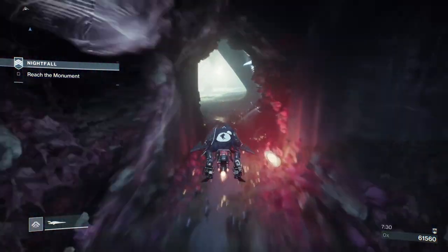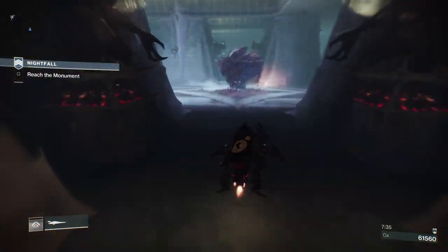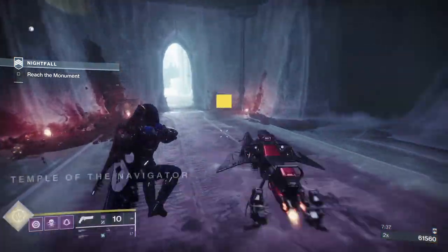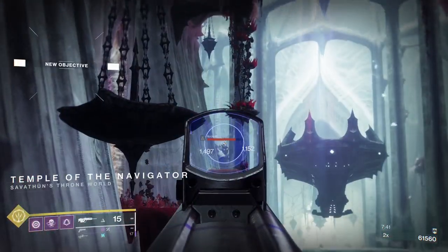Any drops that you have, like this drop here, make sure you do a little lateral boost by clicking one of the thumbsticks. Whichever side you click will be the way you dodge — you click the left one, you'll dodge to the left.